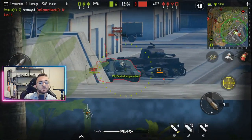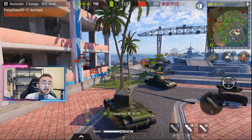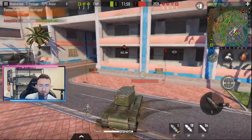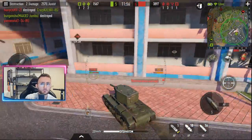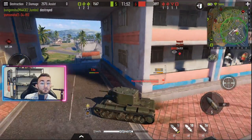We're at 2.3k damage for the moment, and to be fair, if you set aside the reload time, the DPM of the tank is really nice. I feel like you have something like 2000, even 2100 or 2200, because of that huge alpha damage, and it can serve you quite a lot.